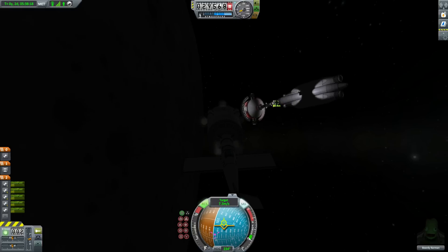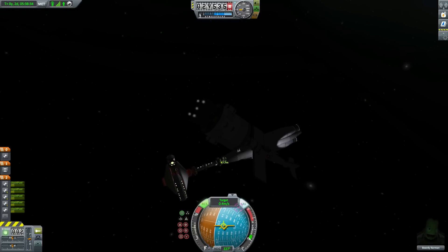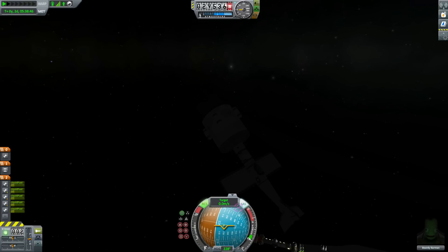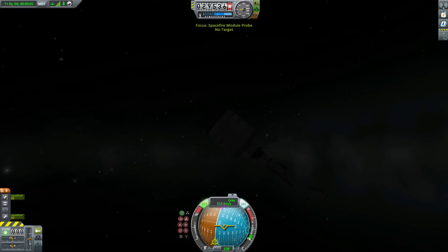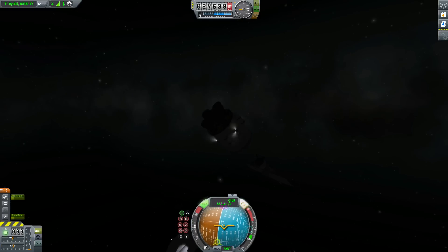And there it is in all its glory. Thankfully, someone decided to put some lights on it, so even though it's night time, we can actually see what we're doing. Now we're here — we're going to decouple out of the transfer stage, and of course we can't have any space debris knocking about, so let's deorbit it into the moon.